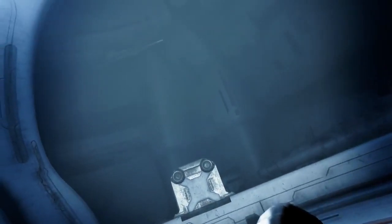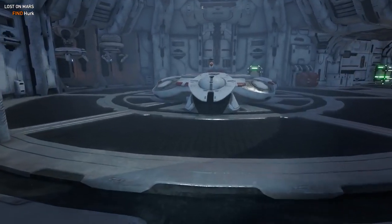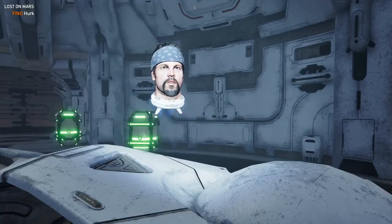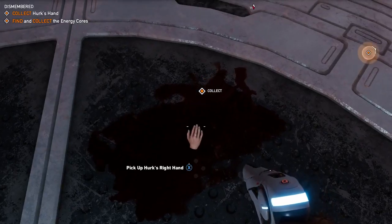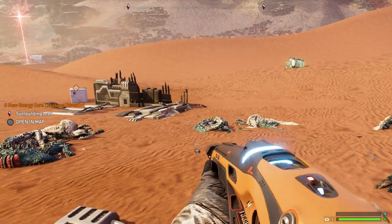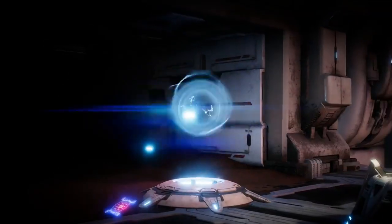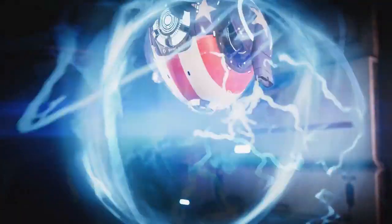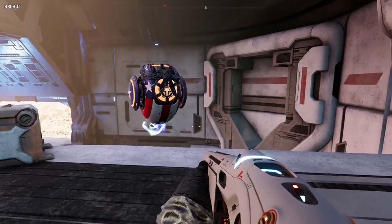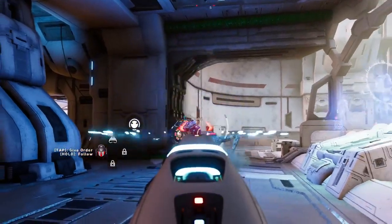Turns out Herc's got himself all torn up about something — literally. His body's been split into 12 different pieces, and it's up to you to do your best impression of all the King's men and put Humpty Herky back together again. Fortunately, you'll be able to take Herc's disembodied head along for the ride in the shell of an old robot. Together, the two form Bro-Bot, who will act as your permanent gun for hire during your time on Mars.